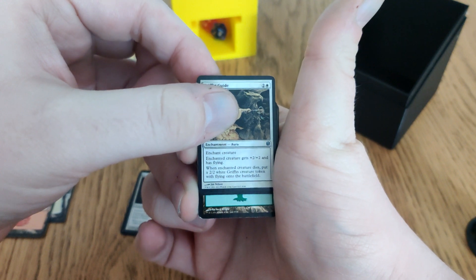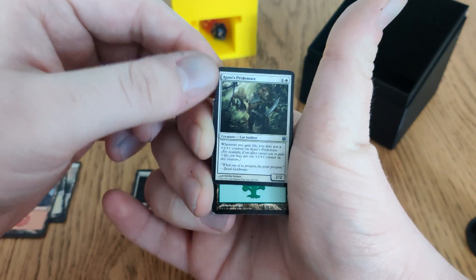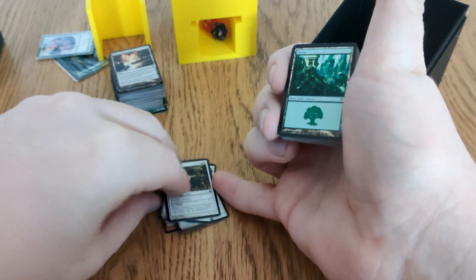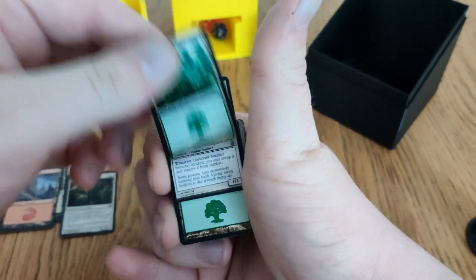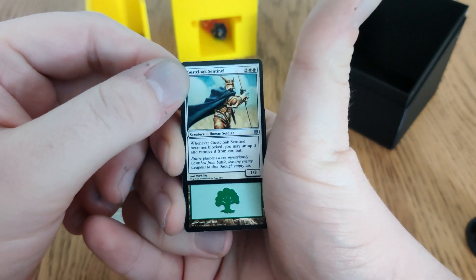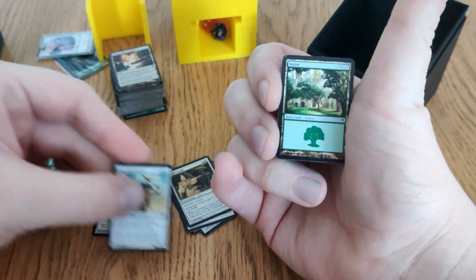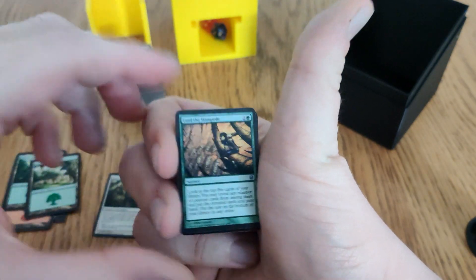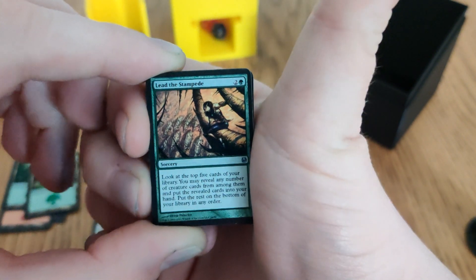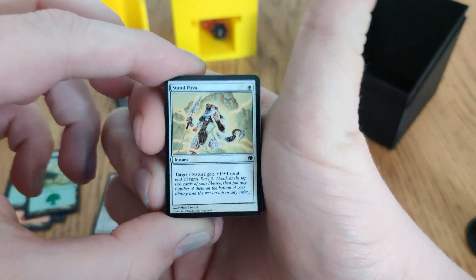Griffin Guide: enchanted creature gets plus two, plus two and flying; when it dies, I get the white Griffin token. Journey's Pride: whenever I gain life, I put a one-one counter on it. A Forest for Foresting. Lead the Stampede: look at the top five cards, reveal any number of creature cards from among them, put them in hand, the rest on the bottom in any order. This may actually be the only draw piece in the deck.